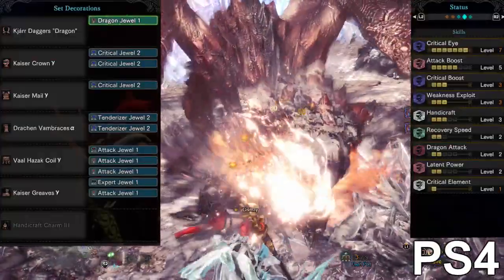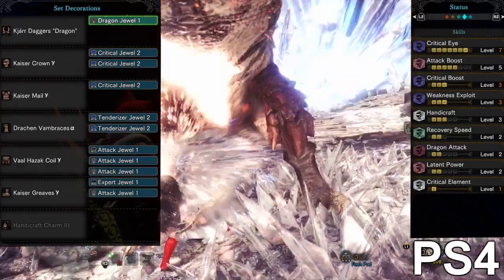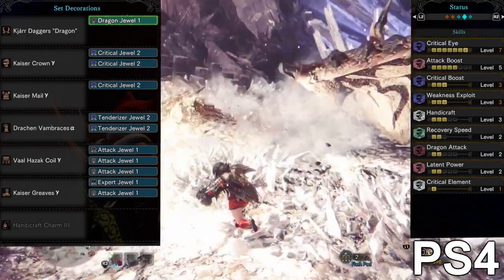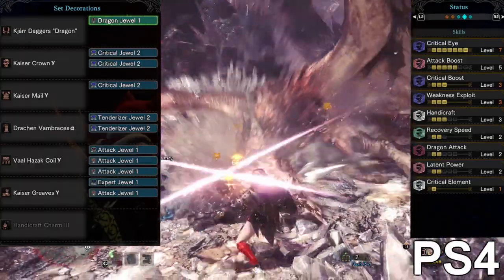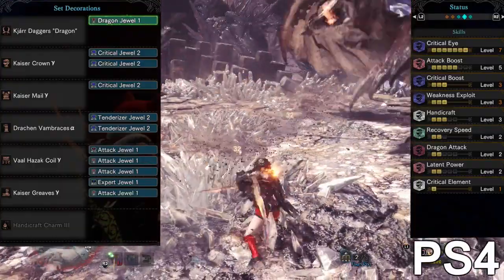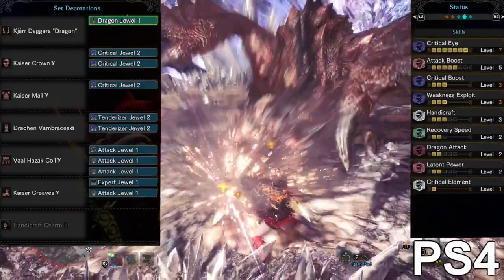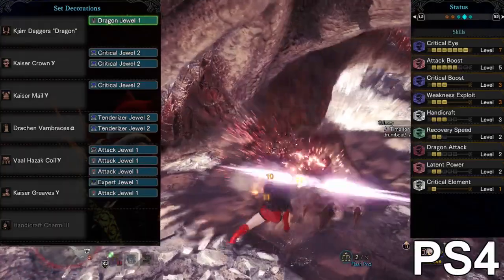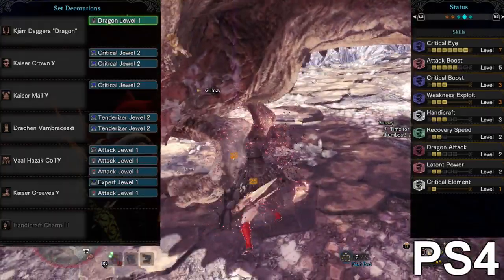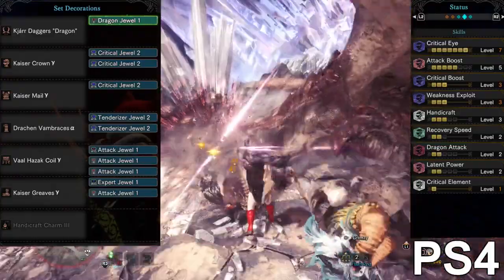Moving on to the third and last build for today — the new soul blades that came out one week ago from the arch-tempered Kulve Taroth. It was a pain to farm — I dropped almost every single weapon from him, missing only about 10 out of 700. The Kulve Taroth daggers have Dragon Attack level 7, Critical Eye level 5, and it was a total pain to make a good build because you really need attack jewels if you want to go for Handicraft level 3, Critical Boost level 3, Weakness Exploit level 3, Handicraft, Recovery Speed, and Dragon Attack level 2 and Latent Power.